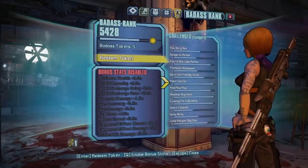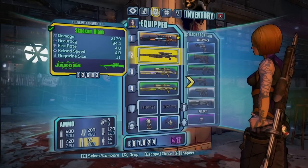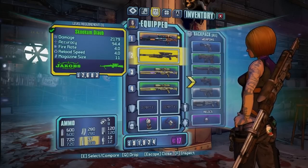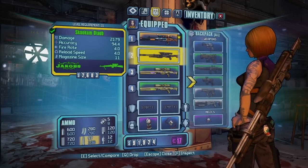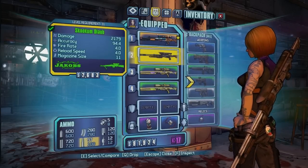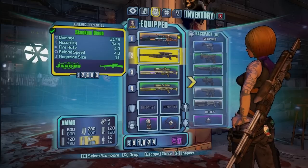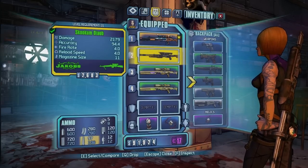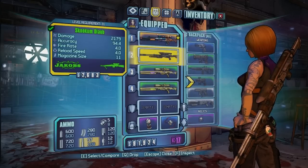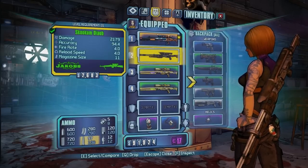I'll show you guys how basic this sniper rifle is — it is a green Jacobs 2179 damage sniper rifle. Obviously the damage totals, just ignore that because when you get up to level 50 you're going to be doing way more damage, but it will still scale if you find equal equipment at that level. So we're just looking at the multiplicative damage, and you can see how I can turn this 2179 sniper rifle into something absolutely ridiculous.